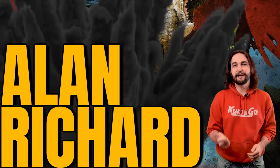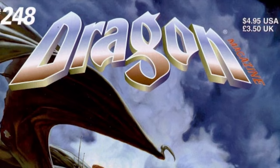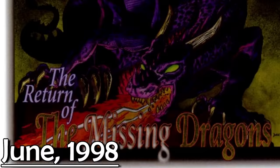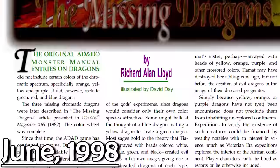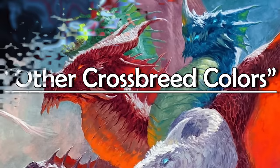Richard Alan Lloyd, the mad lad himself, dropped a pantheon-shattering piece of information in an issue of Dragon Magazine. But the weirdest thing is that this information didn't even come from the original article. It came from another article published in a different issue of Dragon Magazine in 1998 — 16 years later. Richard Alan Lloyd published another article called "Return of the Missing Dragons," where he revisited his ideas from the original article and casually makes reference to Tiamat maybe having a sister with heads of yellow, orange, purple, and other crossbreed colors. This sister is not named, and there's no description or information given about her at all.